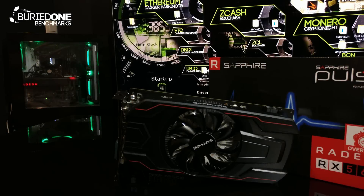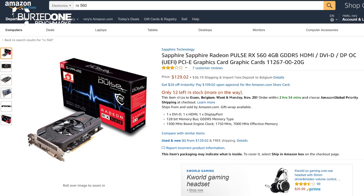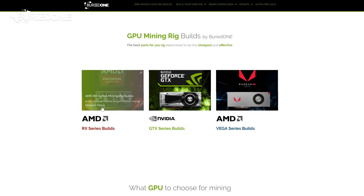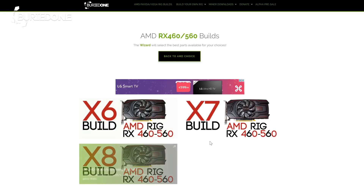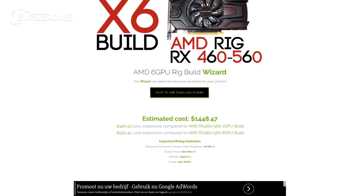Let's go over the price of this card first. On Amazon it's about $129 per card, but if you go to bird1.com you can always find the RX 560 series builds inside the AMD mining rig builds I provide as examples. You can always use Amazon for this, but the estimated cost for a six GPU build is about $1,450.